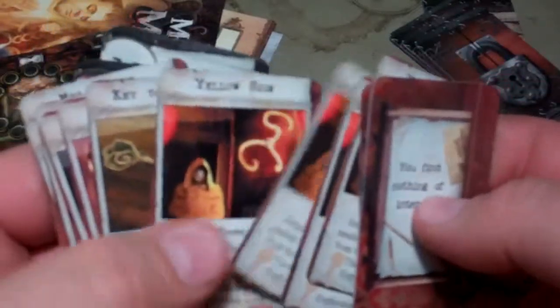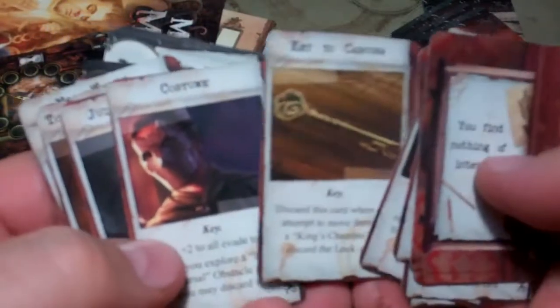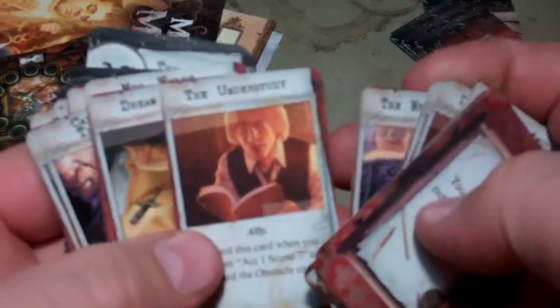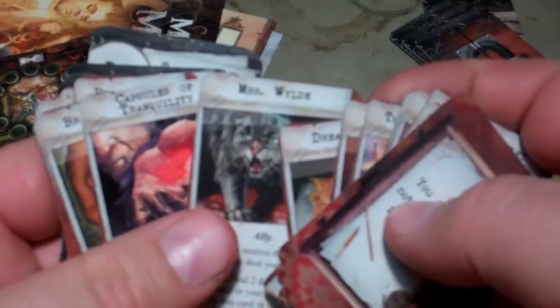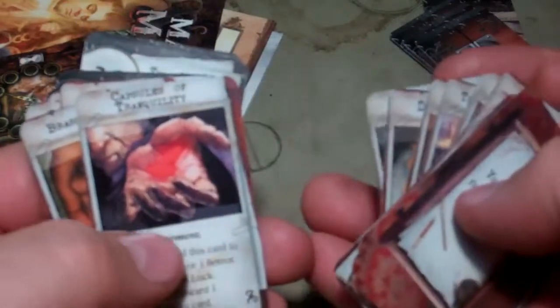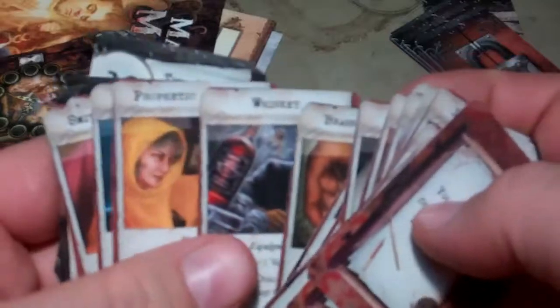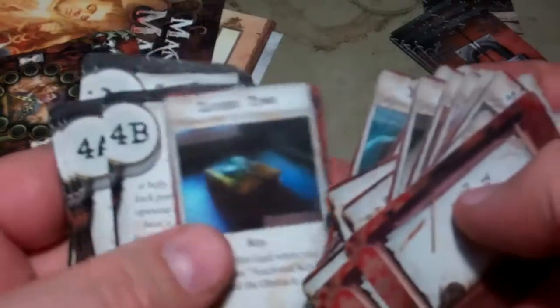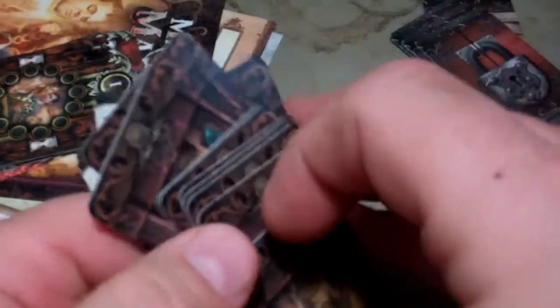You have all these clue cards. You get some Find Nothing cards, some Yellow Sign cards, a Key to Carcosa, a Costume, an Amulet, a Deck of Fate, a Tonic of Inspiration, the Necronomicon, the Understudy, Dream Dagger, Mrs. Wilde — it's a cat — Capsules of Tranquility, Brass Knuckles, Whiskey, Prophetic Mirror, Matches, Smith & Wesson, the Script, Yellow Mask, and Locked Tone. Those are all things that can be discovered in the adventure.